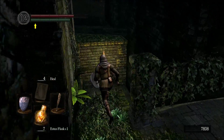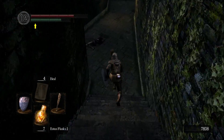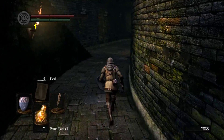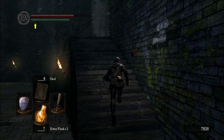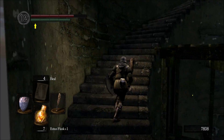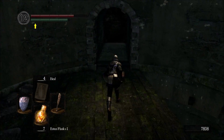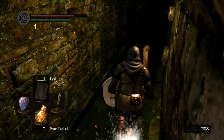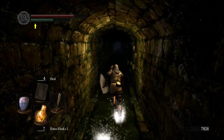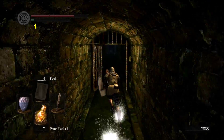We don't want to go that way, we're gonna go down this way. Now that we have the key to the Depths, we can head through this door over here. But I don't want to do that quite yet — I want to head back up and just restore our Estus, restore our heal miracles, spend our souls. Because the first bonfire in the Depths is a little way away, so we want to deal with our stuff here first.